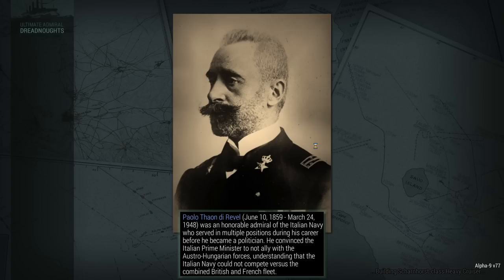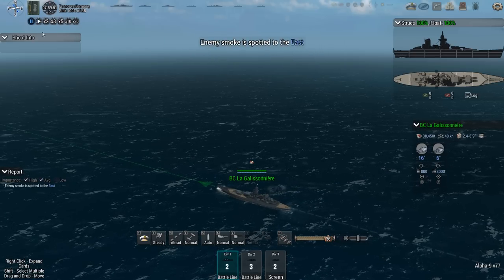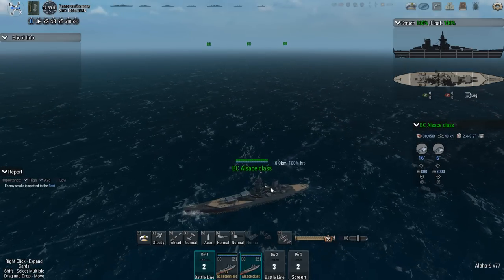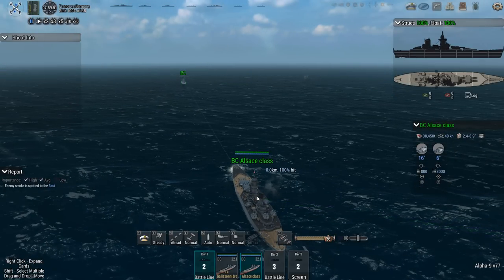Grund-class battlecruiser. Scharnhorst-class heavy cruiser V3. There are a lot of German ships being spawned in. What does this battle look like? One battleship, three battlecruisers, three heavies, and eight destroyers. I forgot they had this size of a formation. I have seven ships, five of which are destroyers. The battle line over here consists of the Galisonnière and the Alsache — why is it called Alsache-class?